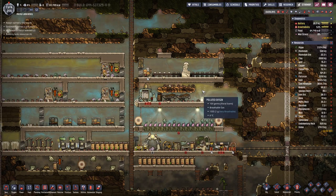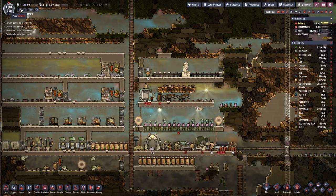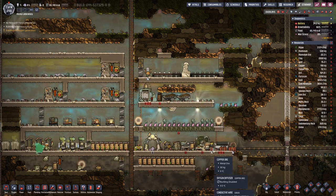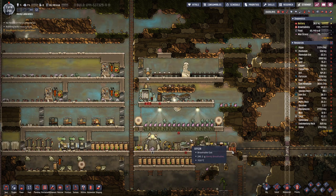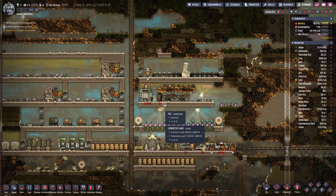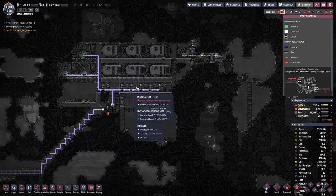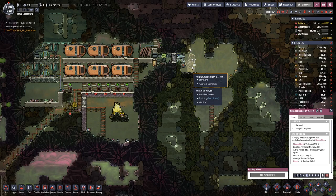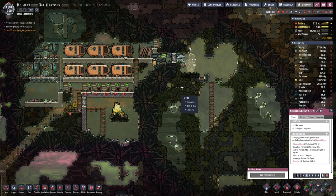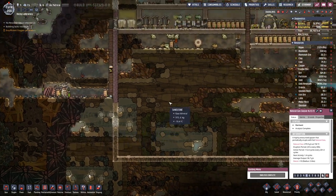Hello, boys and girls, welcome back to More Oxygen Not Included. We are still a tiny colony with four duplicates because we just cannot get more food out of it. Last time we did a bit of work here on the electrical side of things, now we have a few more batteries here because this natural gas geyser will become active, we will see that in this episode. And we also set up an autosweeper here to fill our coal generator.